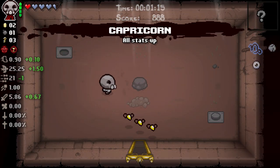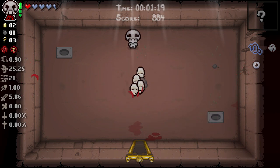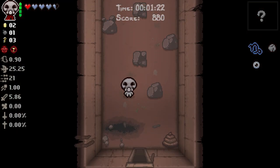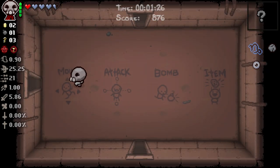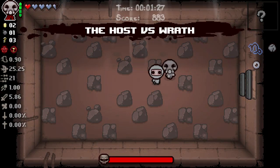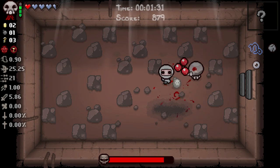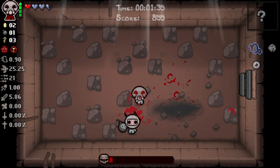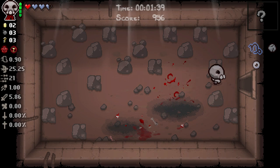Capricorn is also very positive. We're sitting pretty in the tears department already, and in the damage department also doing fine. We get ourselves some red hearts. It's hard to sit here and complain about anything on this run. Was that a good use of our active item? I mean right there would probably have been a better use, but I'm okay with it. Two bombs, no tinted rocks, which is fine.